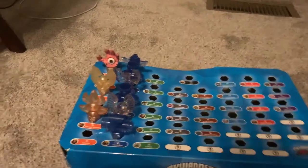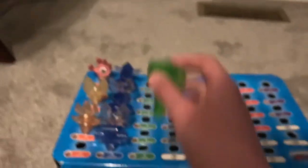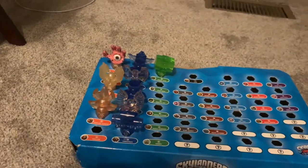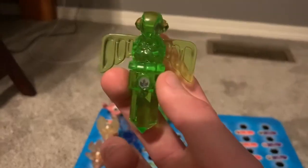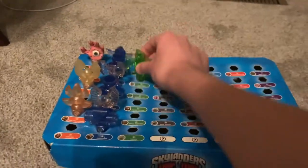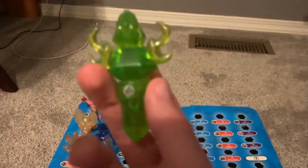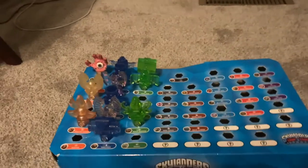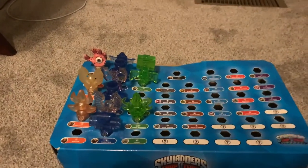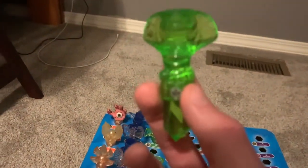Now for the Life traps. First off we've got the Life Hammer, which Chomp Chest is trapped inside. We've also got the Life Toucan, which Sheep Creep is trapped inside. Also got the Life Flame, which Shield Shredder is trapped inside — another trap that didn't make it into the gameplay series, probably will in the future once I get the other three adventure packs. The Life Snake — you're probably wondering how I trapped Chompy inside there, same with Trolling Thunder.